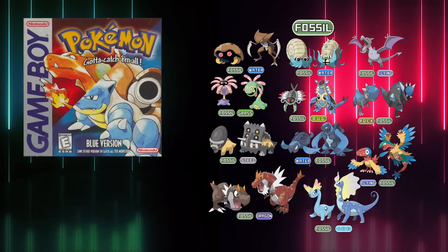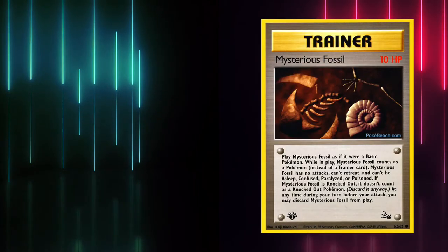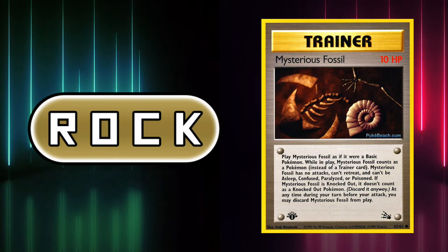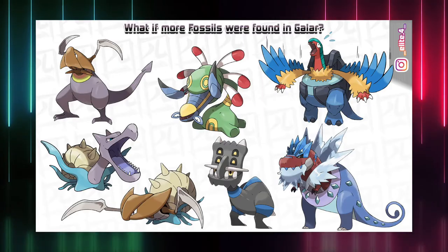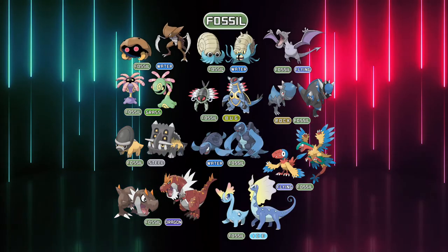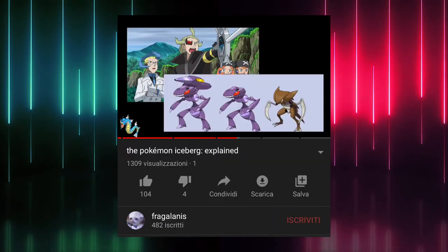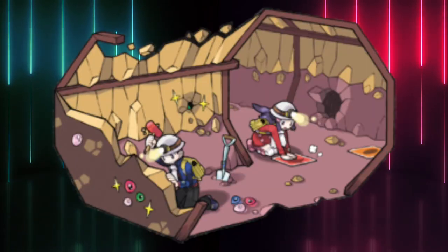Starting from Red and Blue, we have had the option to revive fossil Pokémon. These mysterious and ancient creatures all share a common characteristic: the Rock type. That's why I'm led to believe that what we see today is not the original form. In this video I'll try to recreate the original typing of all the fossil Pokémon. But first, thank you so much for the support on my last video on the Pokémon iceberg — it was insane. Now without further ado, let's start digging.